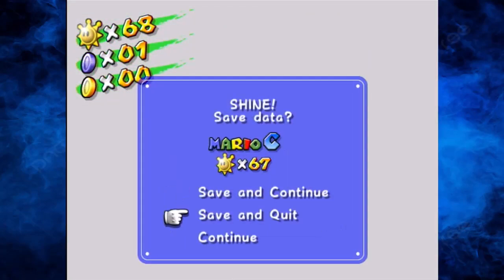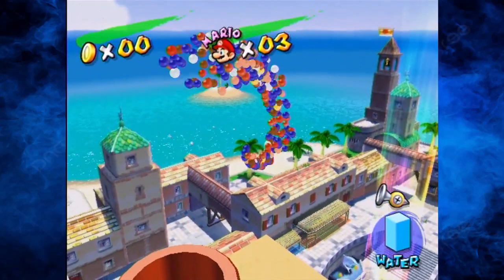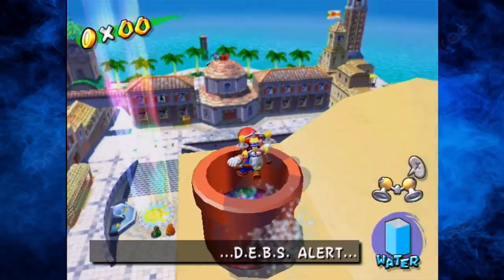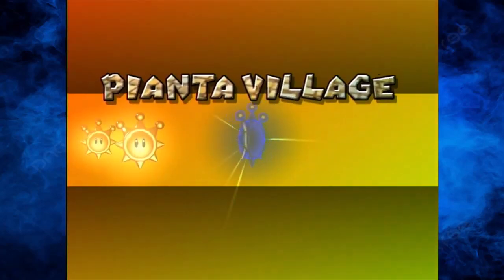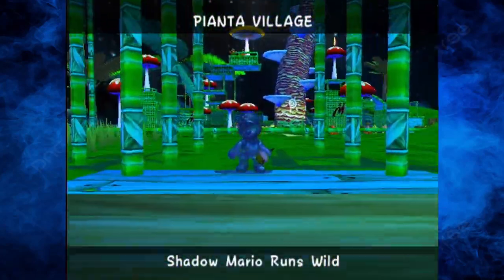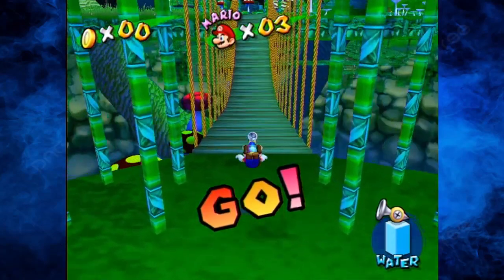I should have noticed this earlier in my last recording attempt. It was like 70-something shines and I didn't even notice because it's been two weeks since I last recorded — I went and saw the Mario Bros Movie since then. It's been a long work day and I'm kind of tired, but I can still do the recording. Anyway, Pianta Village Episode 7 — Shadow Mario Runs Wild. This is the final Shadow Mario mission we have to deal with, thankfully. There he is, the beast himself. Let's go and take him on.